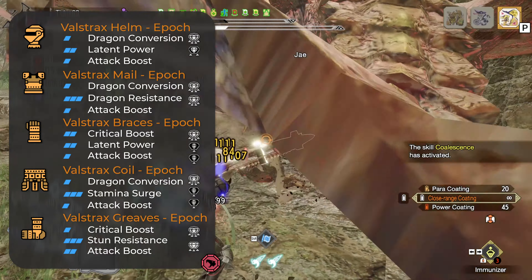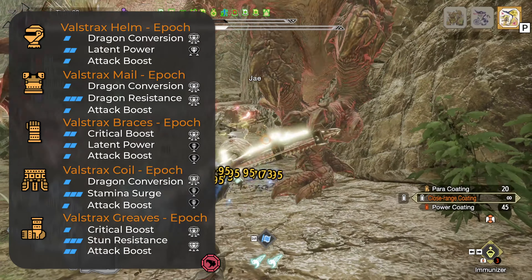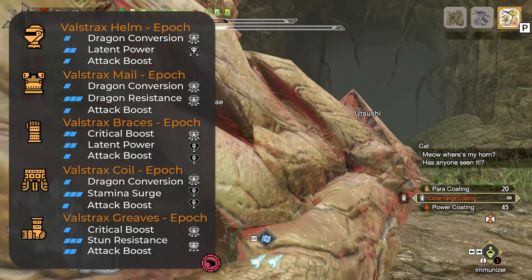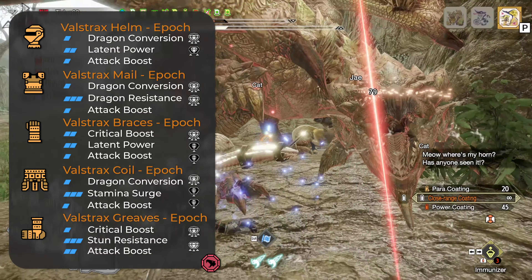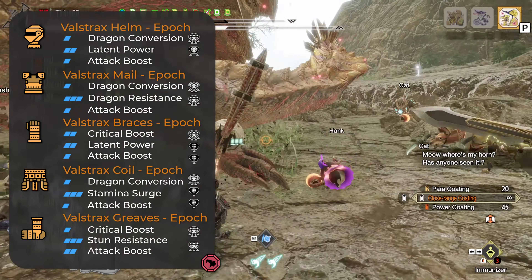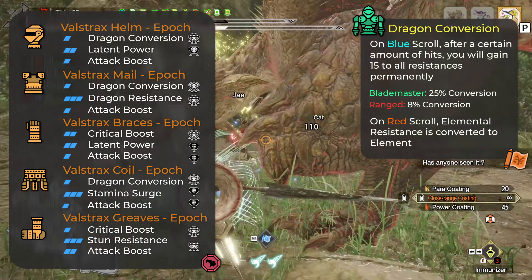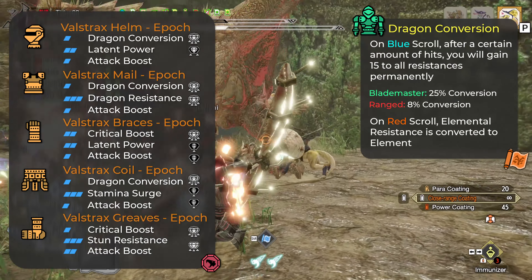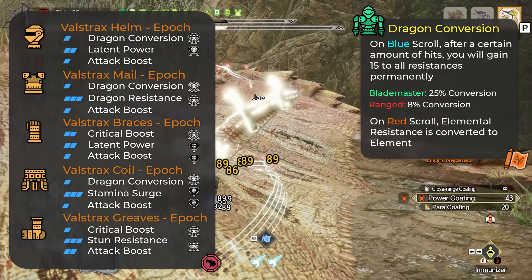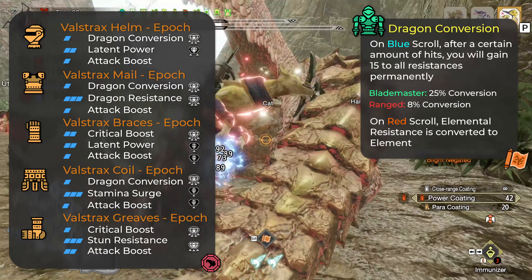All of our builds have legs that we just cannot replace. The same goes for the arms — they look really good, but for bow we have arms that are almost irreplaceable in some builds, and we already have other pieces of equipment with Attack Boost 2 on the chest and the head. So let's talk about Dragon Conversion, the brand new skill from this armor set. This skill, when you're on the blue scroll and after hitting the monster for a while, you're gonna get 15 resistance in all of your resistances.